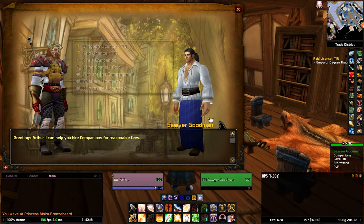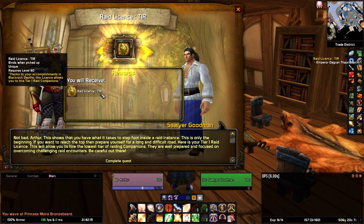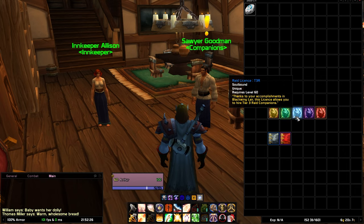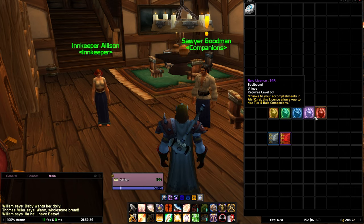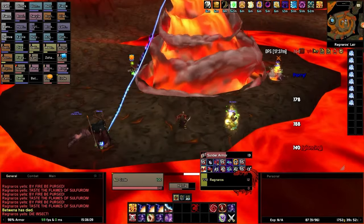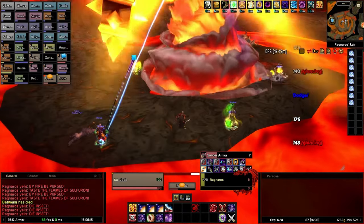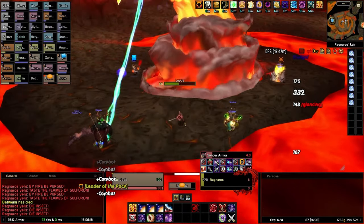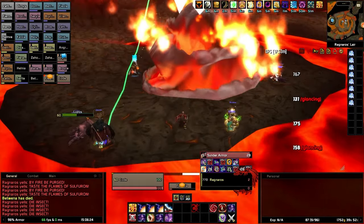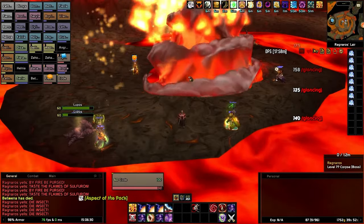It's also important to know that the quests are for your own raid progression as well. Even though Nictermoon is on patch 1.12 and all the raids are available, you will have to complete the raids in the order they were released, so both you and your companions will get stronger together. The raid license quests require you to kill the final boss in each raid in order of release — for example, killing Ragnaros in Molten Core unlocks the tier 2 raid license and grants you access to Blackwing Lair, and killing Nefarian in Blackwing Lair unlocks tier 3, and so on.